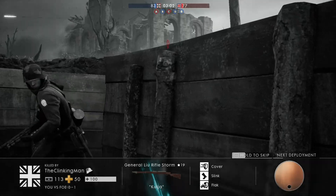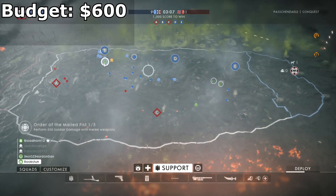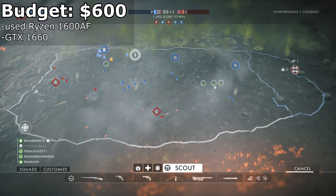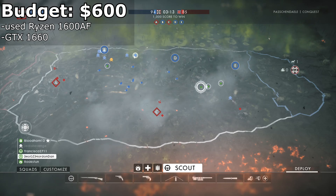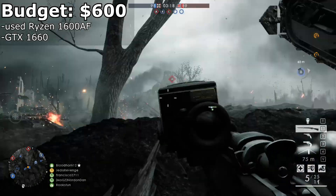So that's my simplified explanation. Now let me give some examples. You have a budget of, say, $600, and YouTuber A says: hey, with this budget you can get a really good graphics card. Get a used 1600AF Ryzen processor and the GTX 1660. Now, although that's a great pair, a few things will become evidently sucky.